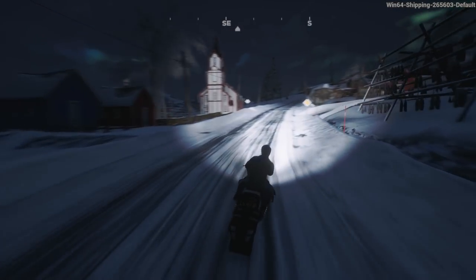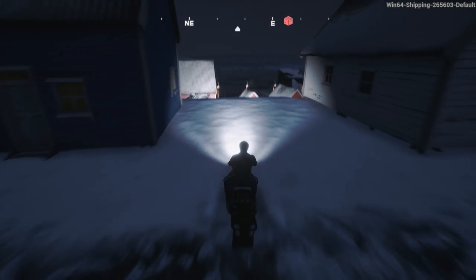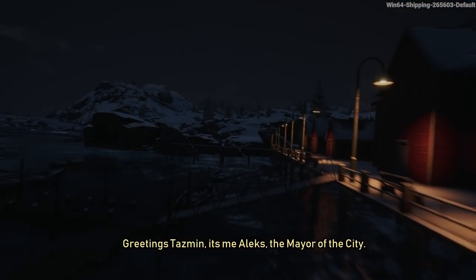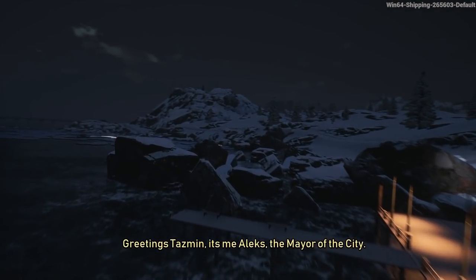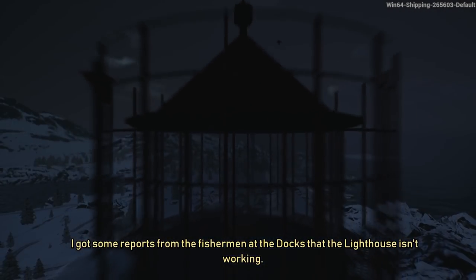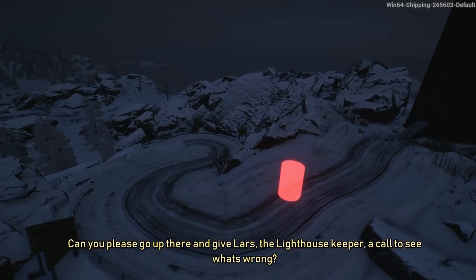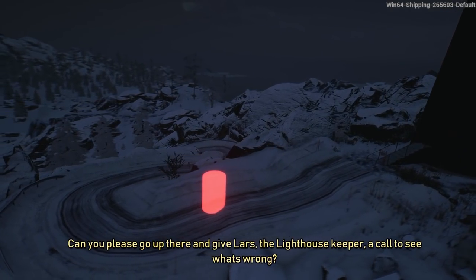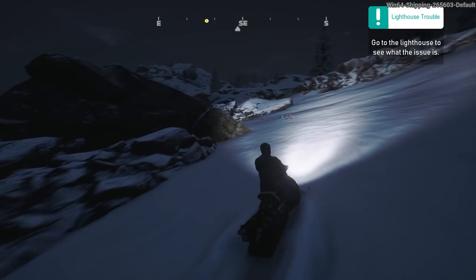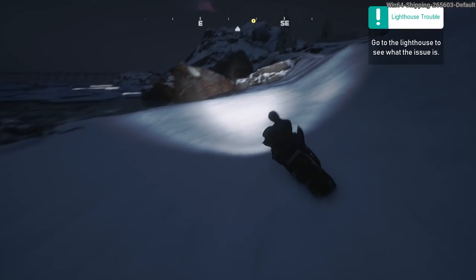It's a little bit arcadey in terms of the snowmobile physics, but I think it's just trying to be a bit fun. The missions have got some story to them - like some later to do with wind turbines and things like this. 'Greetings, Tasman. It's me, Alex, the mayor of the city. I got some reports from the fishermen at the docks - the lighthouse isn't working.' There's no option to skip, by the way. So we've got the yellow mission. It seems to shut off the orange boxes, so it looks like you can't have more than one mission running at the same time.